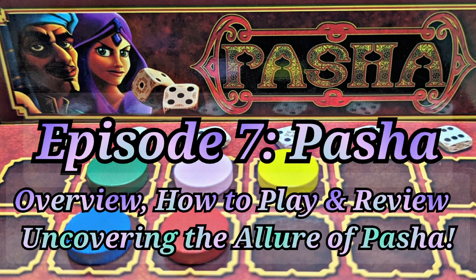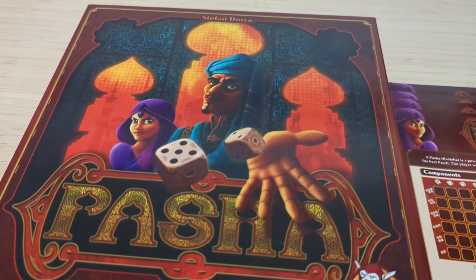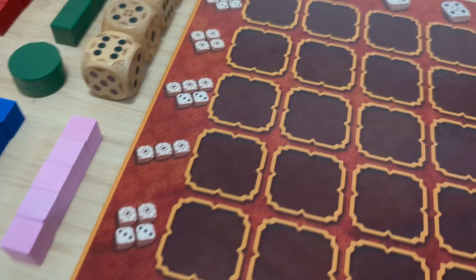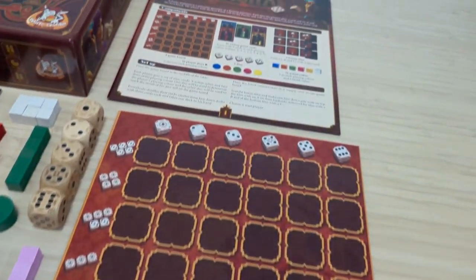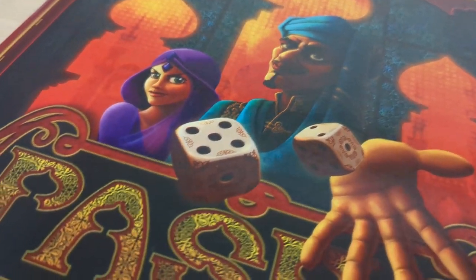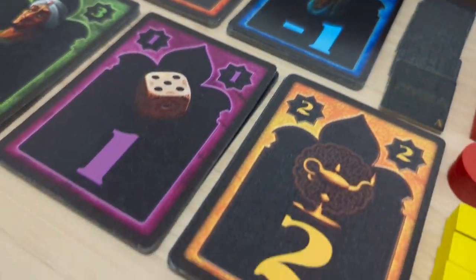Hey everyone, welcome back to another episode. Today we're looking at Pasha. This is a card and dice game with hand management, push your luck, dice rolling, re-rolling and locking mechanics. The game can be played by 2-5 players. The game is designed by Stefan Dora, illustrated by Eduardo Berra, and is published by White Goblin Games in 2013. Let me teach you how the game is played, and I'll give you my final thoughts afterwards.